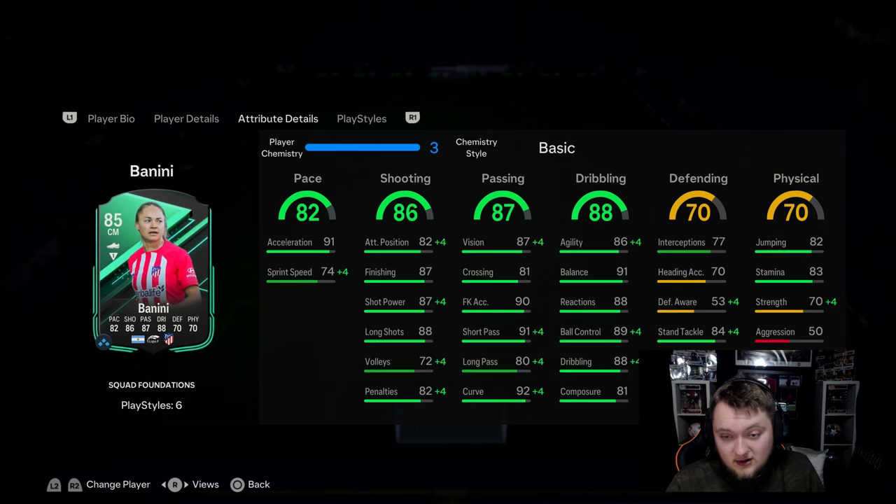Her in-game stats are really, really good. One interesting thing about this card is the pace split - it's quite poor. You want acceleration over sprint speed if you have to pick, and she's got really good acceleration: 91 acceleration. Really good shooting stats too - good attack positioning, finishing, shot power, and long shots.